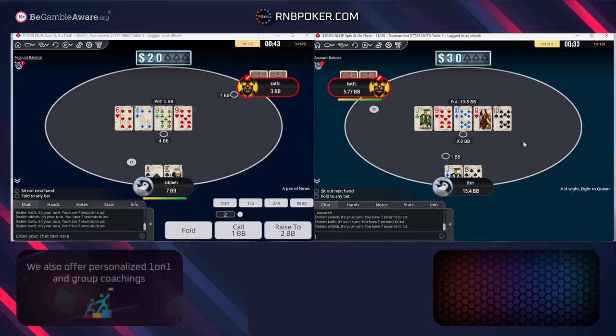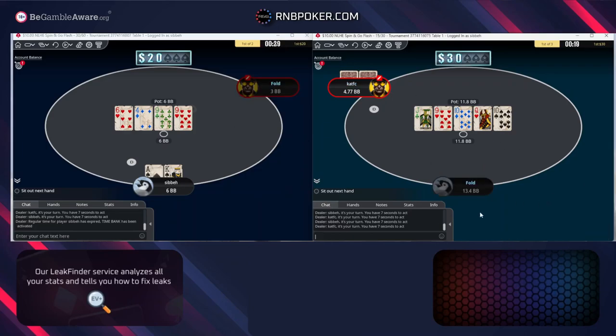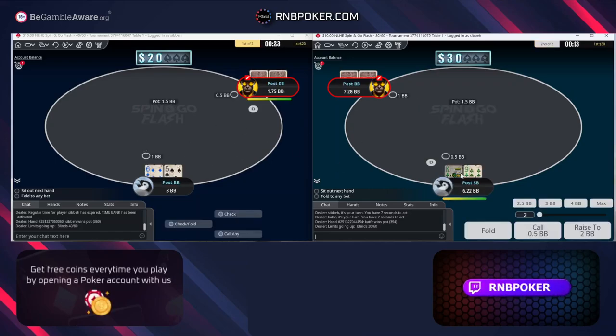I don't mind using ace-king as a bluffing hand here — we have all of the other pairs, for example. This 10 is not great — now the sets and two pairs make full houses. So I think at best here we're looking at targeting a queen or a chop. I'm just going to bet one. I don't expect to get raised by a hand like a queen — if he raises, there are king-exes, full houses, etc., and I think we'll have to let it go. We're ahead of draws, so I'm going to jam all in.